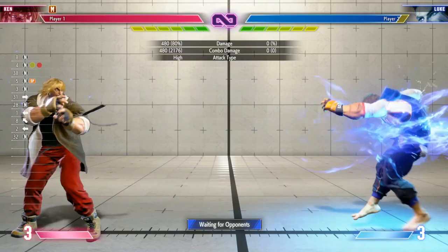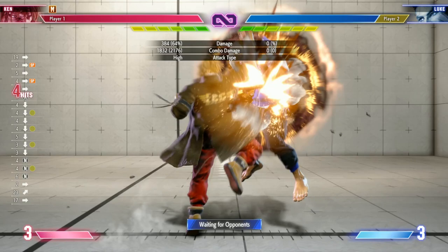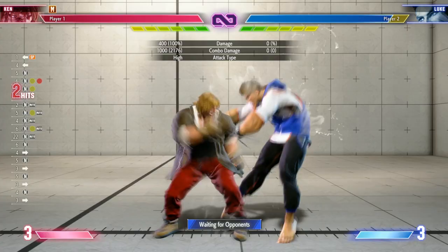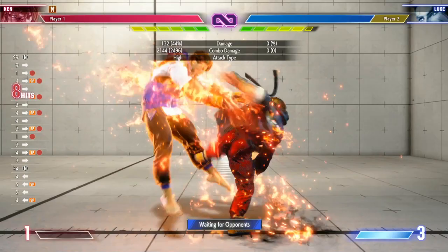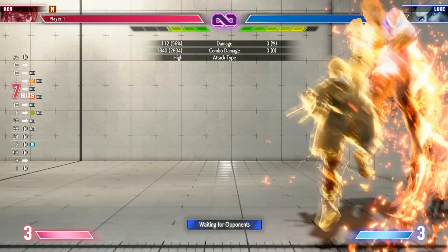For some fun and easy combos you can pick up with Ken today: we have our staple jump-in medium kick, low medium kick into a special. We have our quick dash combos from medium punches, and you can do any special during that quick dash combo. You can even do a quick dash combo into a super, and all supers work for that. You have a jump-in medium kick to medium kicks combo, some nice corner Overdrive combos are simple with medium punch into any special, and you can do the Overdrive Somersault Kick into a super as well.